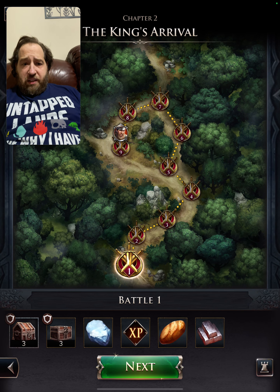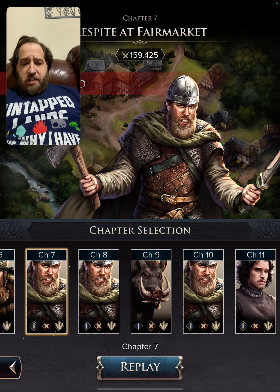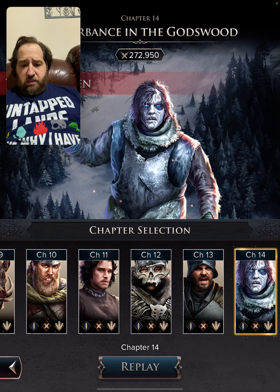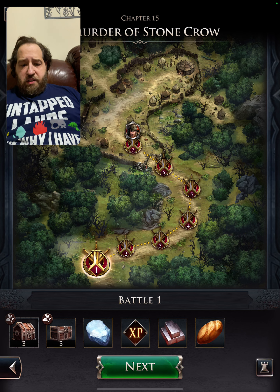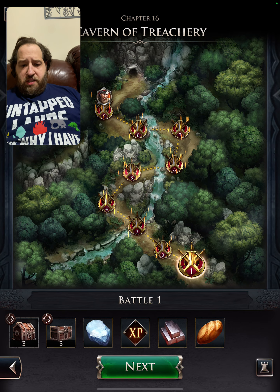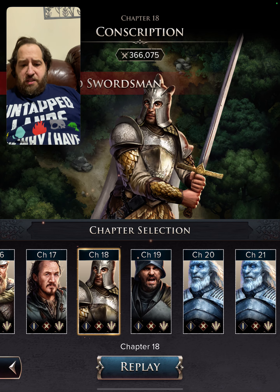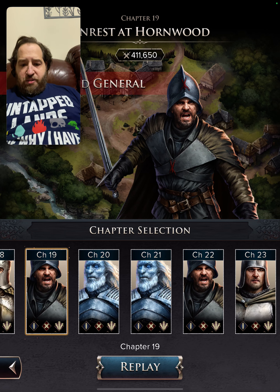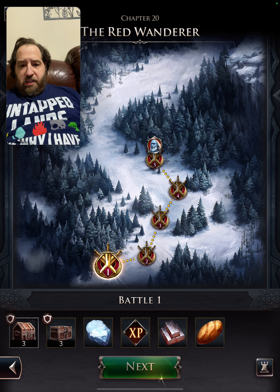We got a lot of fires but we killed them too fast, so we need to go to a higher level. That was an honest mistake. Let's go to a higher difficulty — 15, 16, 17, 18, 19 — no, 20. There we go, level 20.